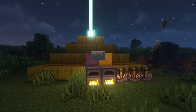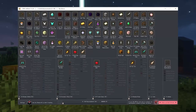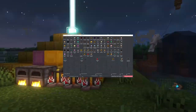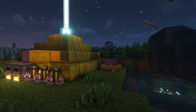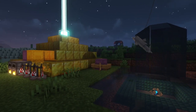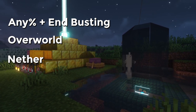Version 1.16 has 80 advancements in total. Some of them are very simple and you'll just get them on the fly, some require specific biomes, and some of them require a good amount of luck, which means that these advancements are basically out of your control until it happens. The route is divided into: any percent and endbusting, overworld, nether, and endgame.